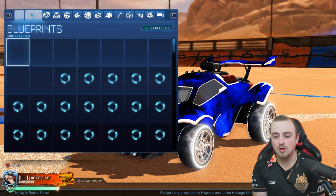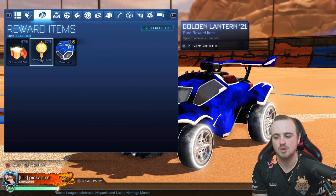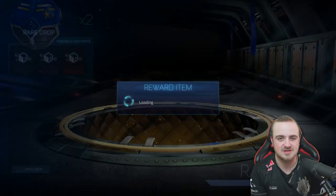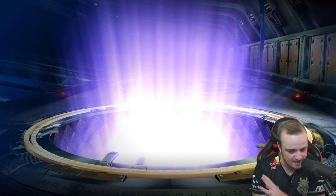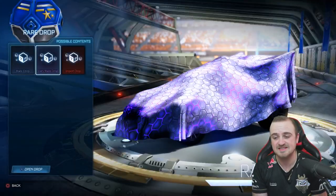We're going to open all of the crates we have. I've got two red drops. We're opening all the golden gifts and leaving the golden lanterns. I'll open these two, then the 200, and then we'll do all the trade-ups as well. So if we want to kick it off with a little titanium i-octane, that'd be great.